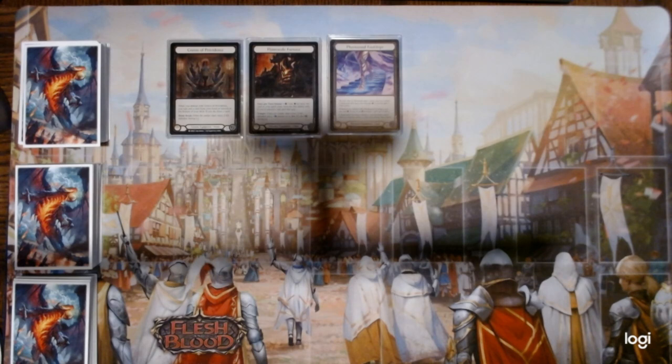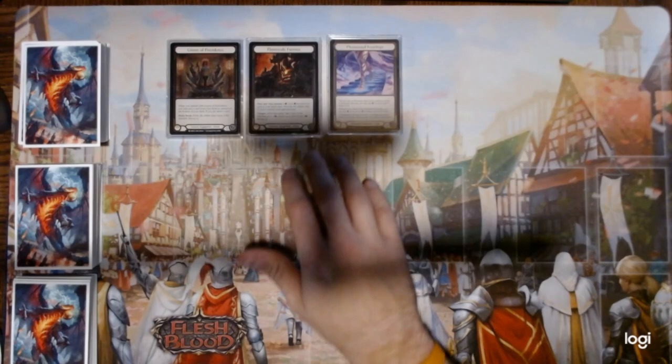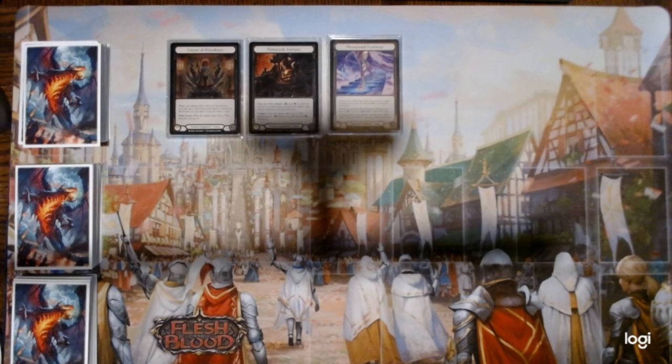For the leg slot, Phantasmal Footsteps — I'm still convinced these are the best Footsteps for Dromai. They don't do it quite like they did for Prism, but what they bring is invaluable: blocking with them, pitching a red to create an ash on your opponent's turn, and having that block there for the rest of the turn is huge. Late game, if your opponent tries to break a Doom Breaker or Ember Maw, you can pitch a red to keep going and then attack with a dragon.